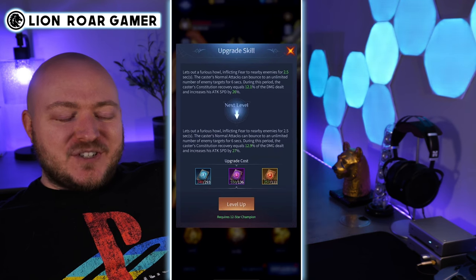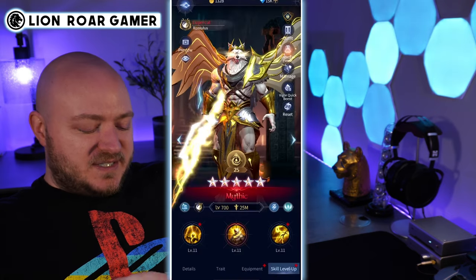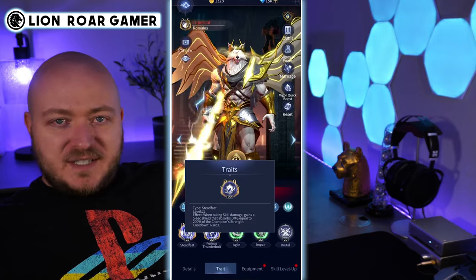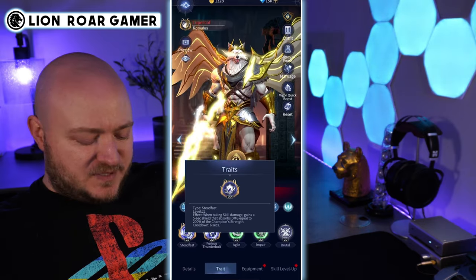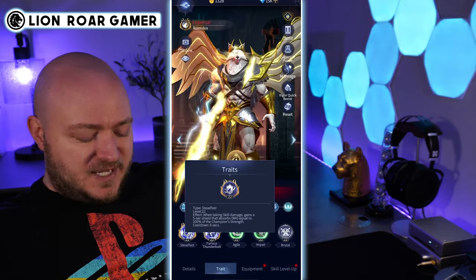There's a bunch of potential with teams and traits here, and honestly it was kind of hard for me to settle on what traits to use. Because of the hybrids, you get Steadfast, which creates a shield based on strength. So you want strength to be high, which is important too because of the skills we just read, which rely a lot on strength.